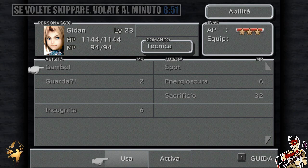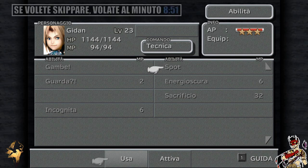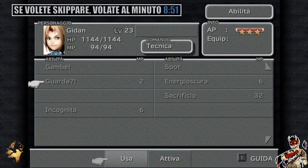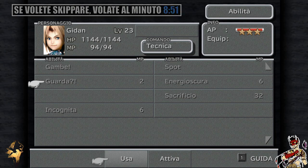Il solito Gambe che possiamo usare per fuggire in ogni battaglia al 100%. Abbiamo Spot, che probabilmente useremo oggi, che ci permette di individuare le abilità del nemico. Abbiamo poi imparato Guarda, che permette di avere una piccola possibilità, a battaglia iniziata, di ottenere un attacco prioritario, quindi con noi e i nemici girati di spalle, danni extra eccetera. Energia Oscura libera la potenza latente dell'arma, quindi con l'Exploder causerà disturbo al nemico. E abbiamo imparato, proprio con la nuova Exploder, queste due abilità.